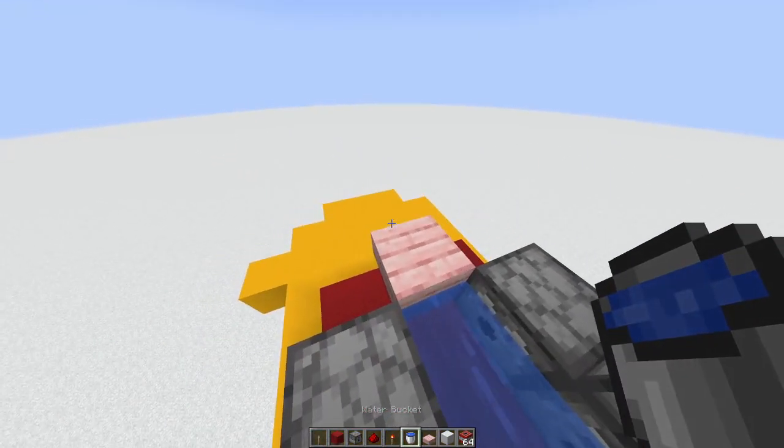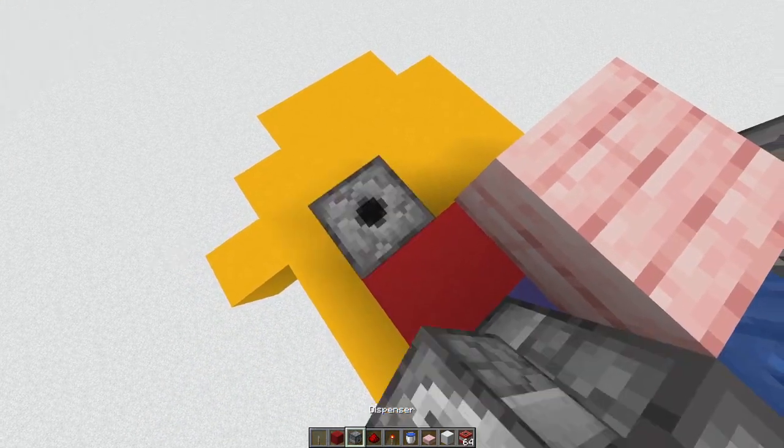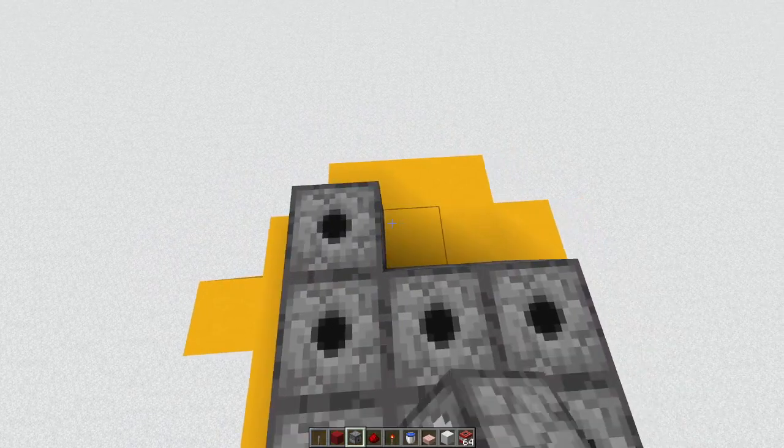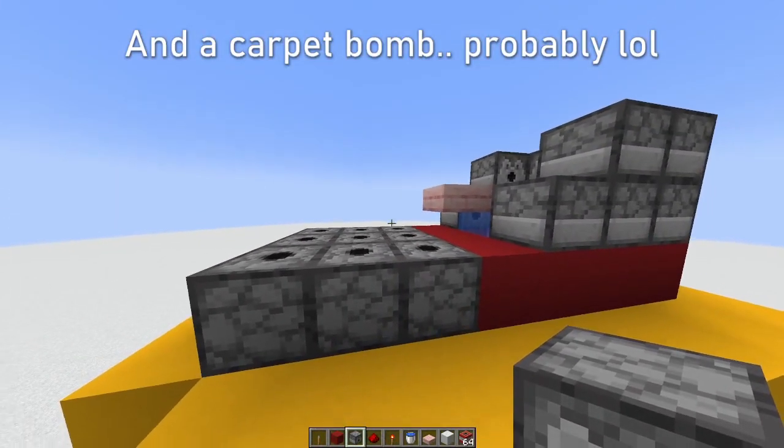Don't forget the water. Looking good so far. Now place upwards-facing dispensers in the front of the TNT cannon. They call it a carpet cannon because these dispensers on the front are a carpet of dispensers.